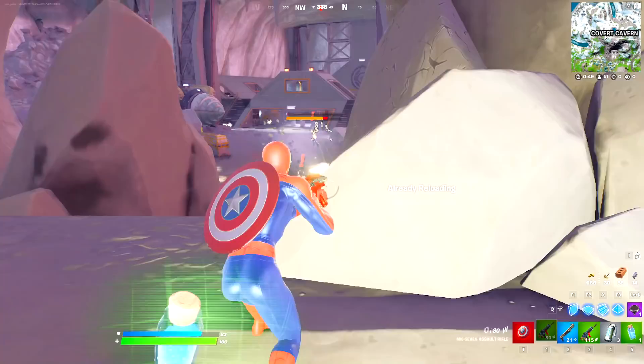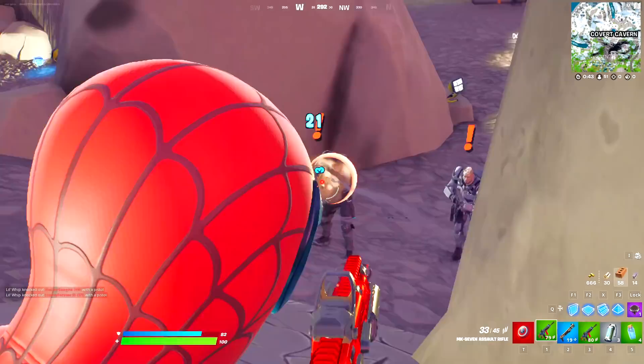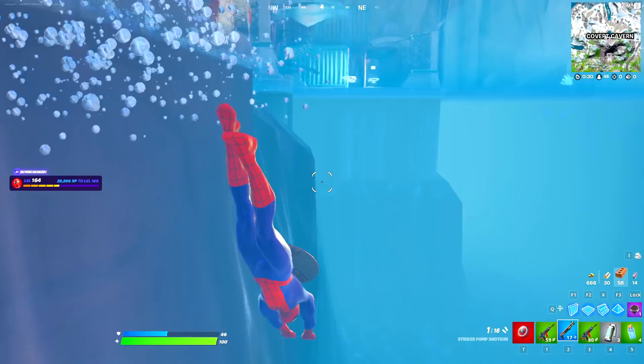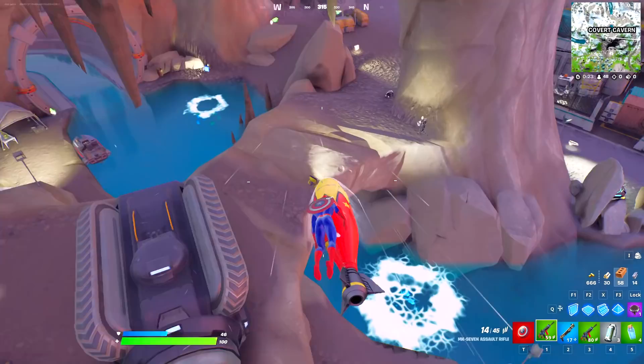He is super low. We're going to take down the boss right now — there's another IO guard over here too. He was going to use his mythic abilities on me. There are way too many enemies here and he's throwing grenades. We gotta be careful because the boss can literally one-tap us with his mythic ability. Let's get some high ground and eliminate him.